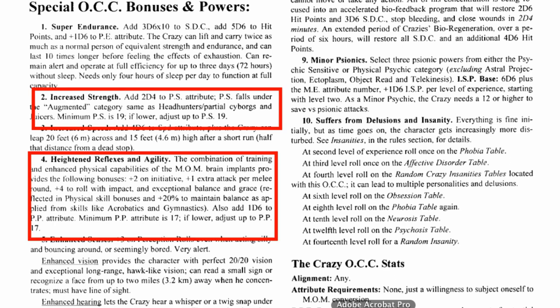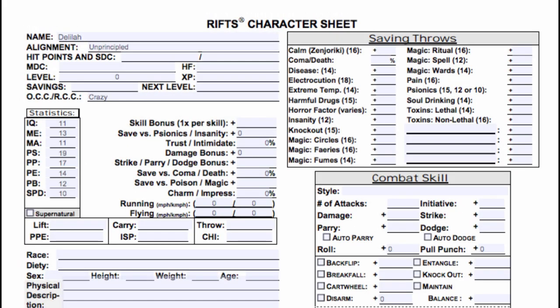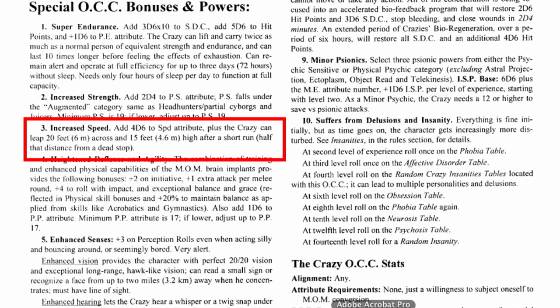For strength the minimum is 19, for prowess it's 17. If you put your lowest stats there, they automatically get a boost to meet those numbers. So if you drop that 10 and 11 into them — boom, weakness solved. You can also put a lower number into speed, as Crazies get an extra 4d6 added on. Plus, there are skills that will give you a massive boost to the stat, but we'll get into those in a minute.